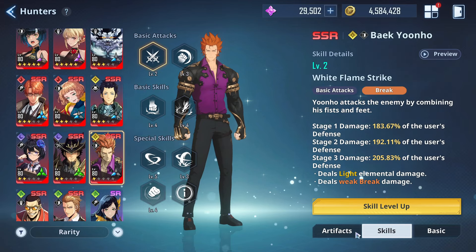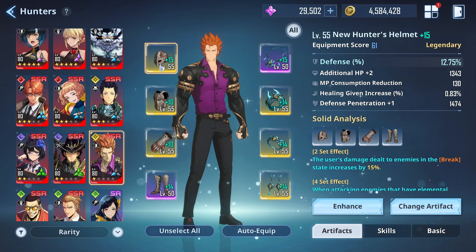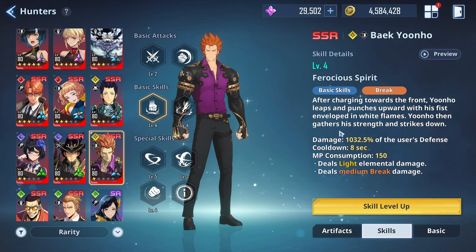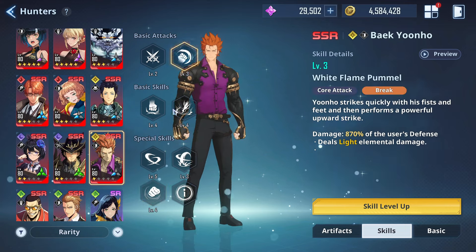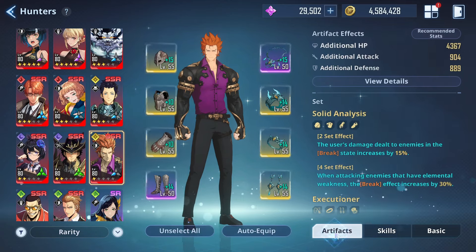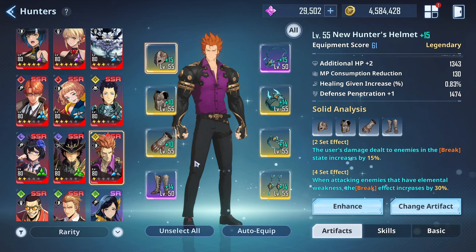Next we've got Yunho — the light breaker — pretty self-explanatory. Keep the Executioner set going on for him and I would highly suggest the Solid Analysis set. The breakage power from this character is pretty disgusting in my opinion. He has heavy to medium break on practically everything — high breakage value across all his skills. I don't think he's got weak break at any point — it's all just medium to heavy. So in all honesty, just keep the Solid Analysis set on him to get the most out of it — that's what I would highly suggest.